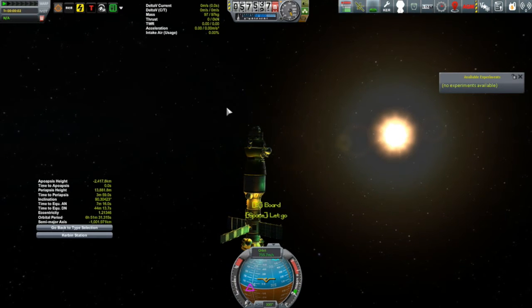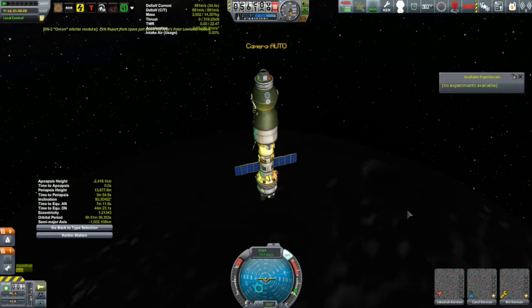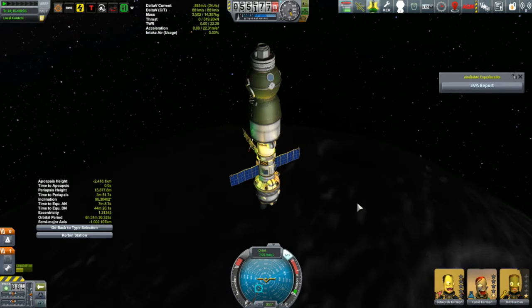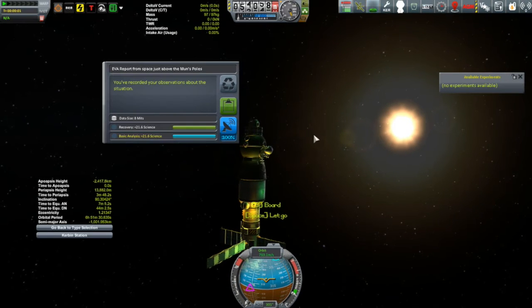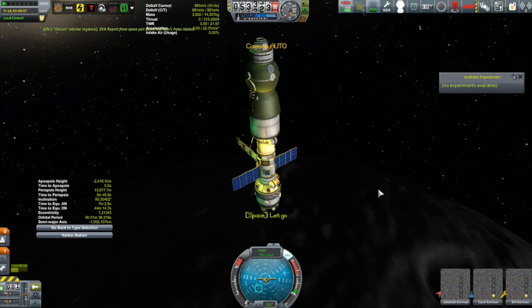An EVA report over the Mun's polar lowlands — that's the main reason I'm here for these EVA reports. The Mun has 15 biomes. We got another EVA report — better get that one. And this one is over the poles. Excellent. Still got a little less than four minutes to periapsis, so there's still time to maybe see if we get any more of these.